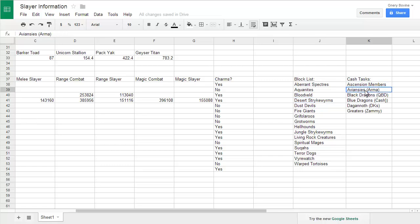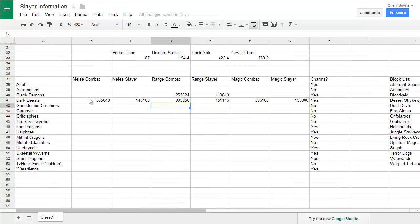The cache tasks are: Ascension Members, Avian Seas at Armadyl, Black Dragons at Queen Black Dragon, Blue Dragons, Daganoth at the Daganoth Kings, and Graters at Zamorak. Ascension Members and Blue Dragons are really terrible XP, but the other tasks — Avian Seas, DKs, and Zamorak — are pretty darn good slayer XP per hour. Those are just optional tasks; you can do them for the money if you'd like. I do all these for the money except for Zamorak, just because I find Zamorak really boring since I've done a ton of Zamorak tasks without a drop and got frustrated with them.